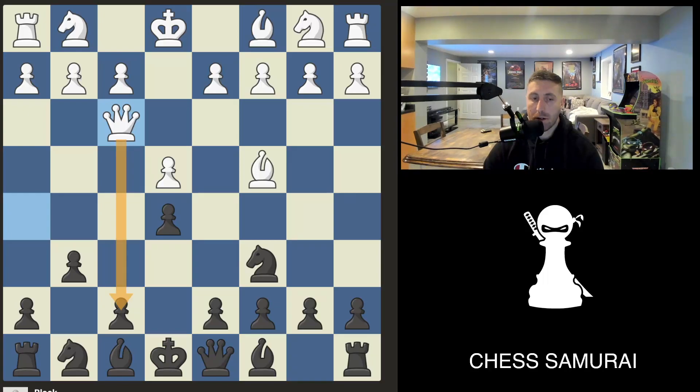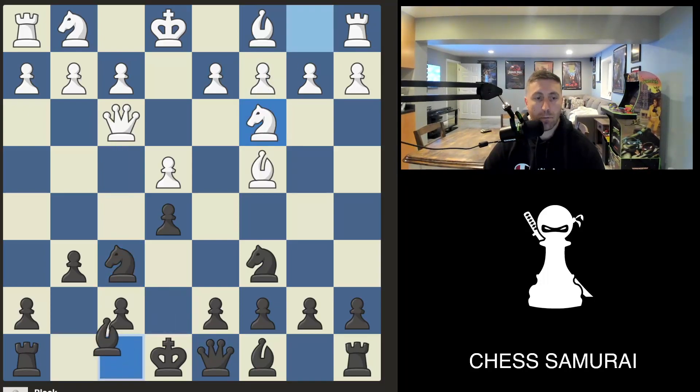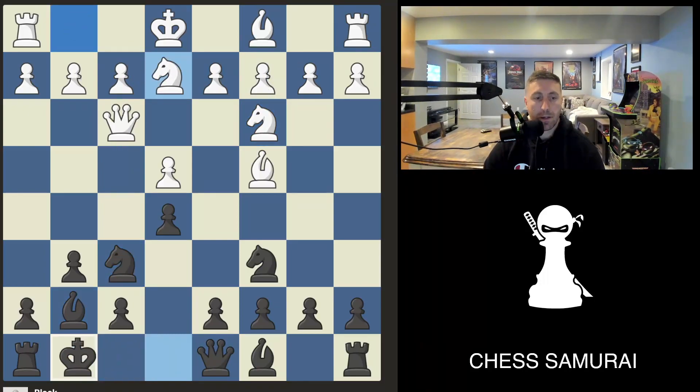White will come back and threaten checkmate again. We simply develop and defend — we're blocking the checkmate, the queen is blocking the knight. After white develops, we simply castle and we have a lead in development and a better position.